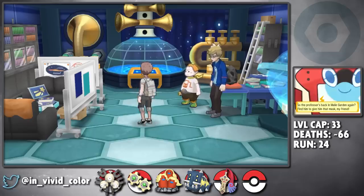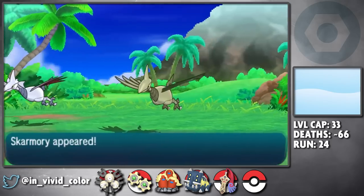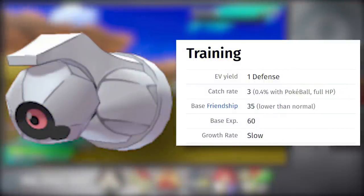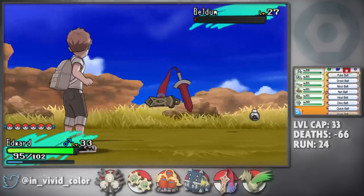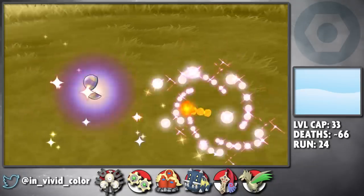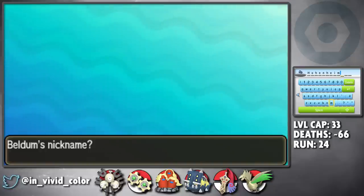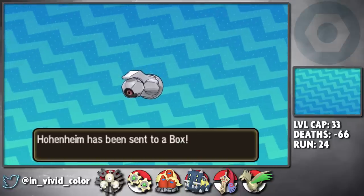Now that our level cap has increased a bit, I feel comfortable shiny hunting for our next two encounters. The first is a shiny Skarmory that I find pretty quickly, and I catch her and name her Winry. The next encounter is a Beldum — if you know anything about Beldum, you know it's a nightmare to catch since its catch rate is the same as several legendary Pokemon. After hunting forever to find a shiny one, I miraculously catch it in a Love Ball a few turns before it would knock itself out by struggling. A true Christmas miracle in October. I name him Hohenheim and send him to the PC for now.